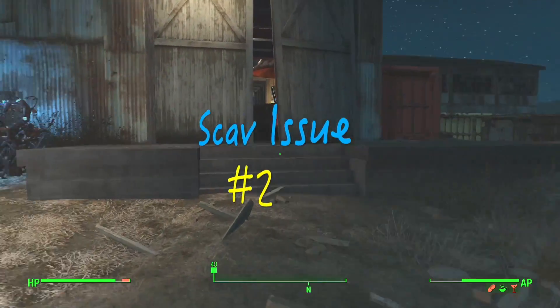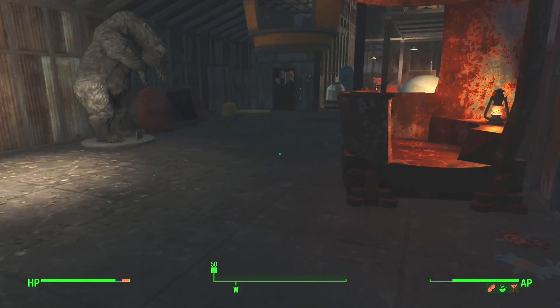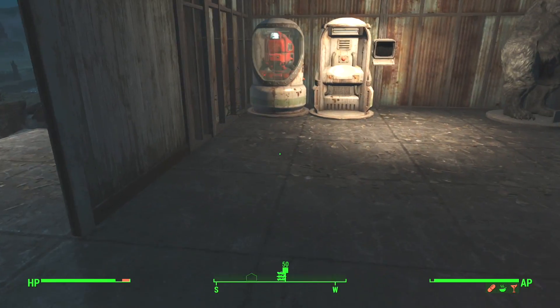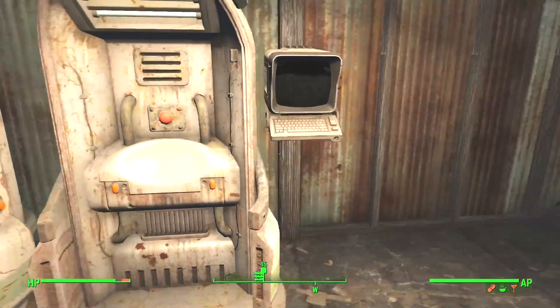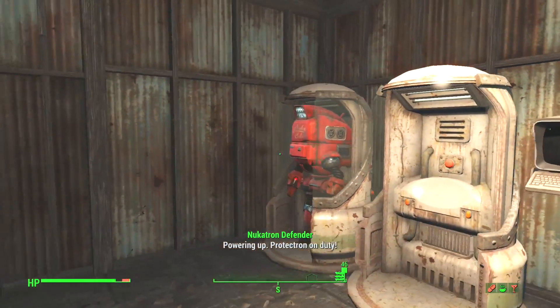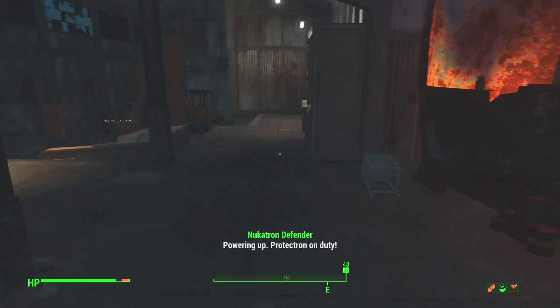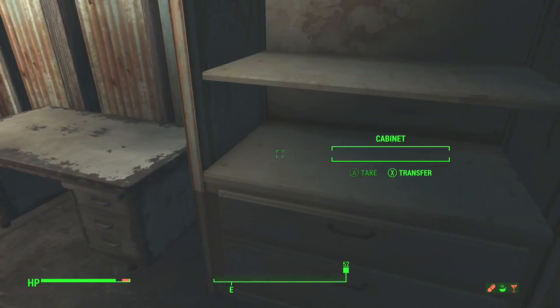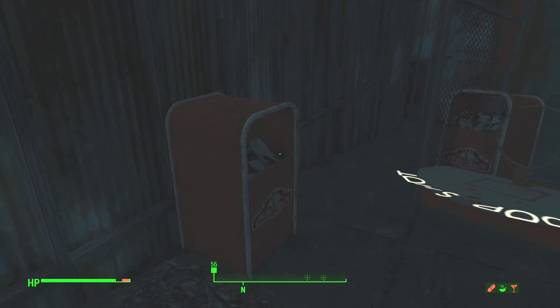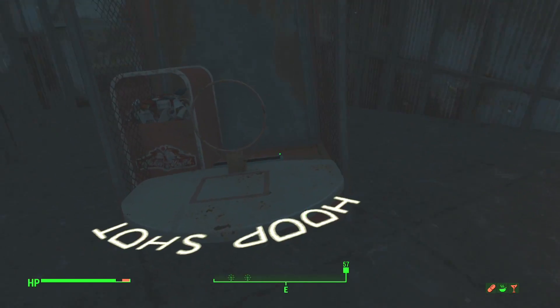What's up guys, this is Alex bringing you Scav Issue number 2, which is located in the Nuka World Junkyard inside this barn. Work your way through the barn — you can activate this Protectron if you want, but you don't really have to. I was just looking around and stumbled upon it at the very end. I was not even thinking it would be up here in this junkyard, but there actually is a Star Core in here too.